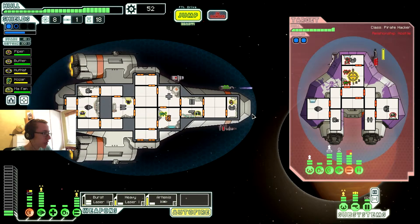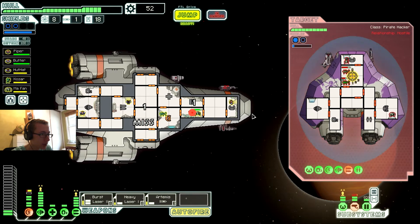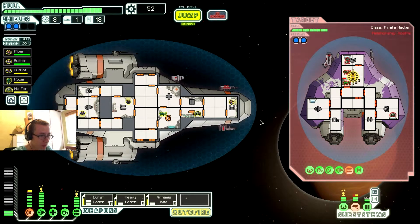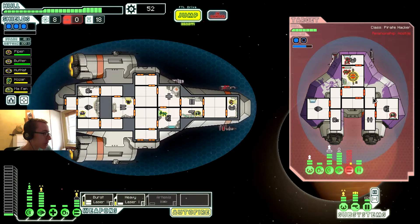Oh great, we have problems. Incoming laser — taking some hits. We don't know how to charge anymore, that's not good. We have that chance thing of not using a missile — that's why I started using it, I remember now. Weapons have been disabled. Targeting fire on shields. We have all power back online, so we're all good there.